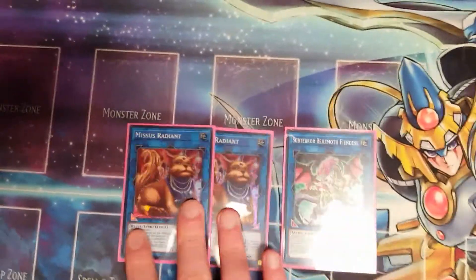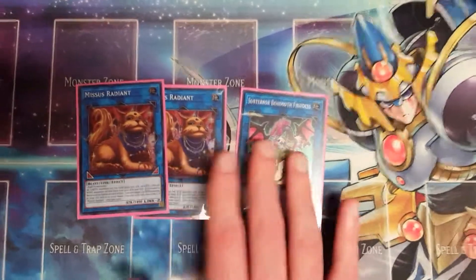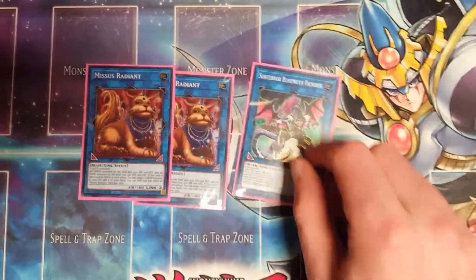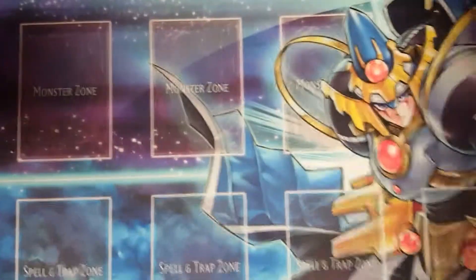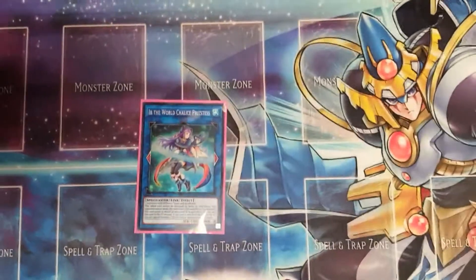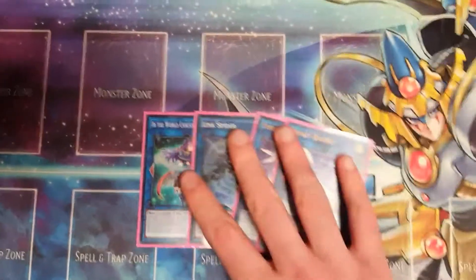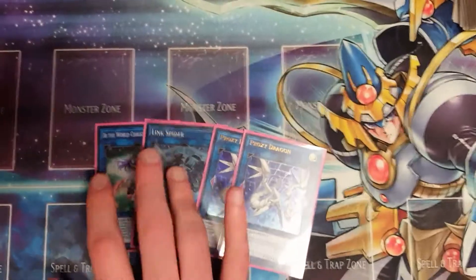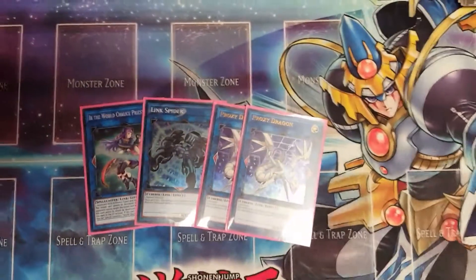Two Mrs. Radiant and one Subterror Behemoth Fiendus — these are the best non-Crawler link monsters in the deck. Mrs. Radiant can recycle pretty much any Earth monster in the deck and boosts all your Crawler monsters by 500 attack, which is necessary. Fiendus searches out your flip monsters but requires two flip monsters to summon, so the likelihood of making it with Crawlers is low — that's why I'm only playing one. One Ib — not that difficult to make. One Link Spider and two Proxy Dragon as well.